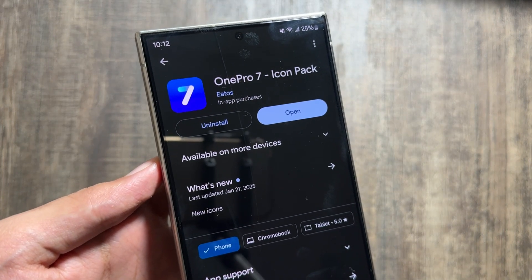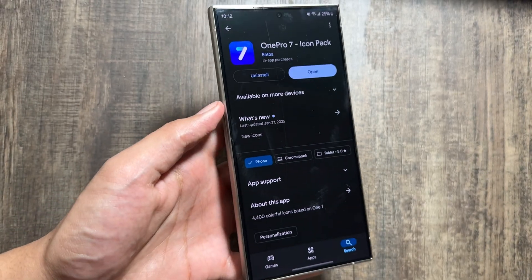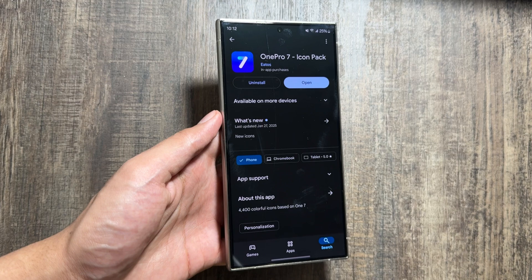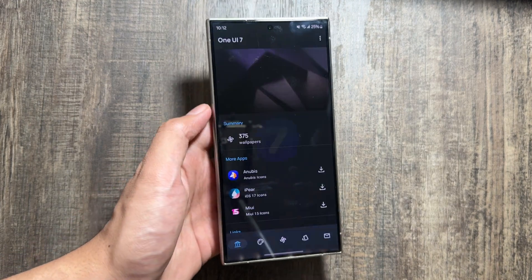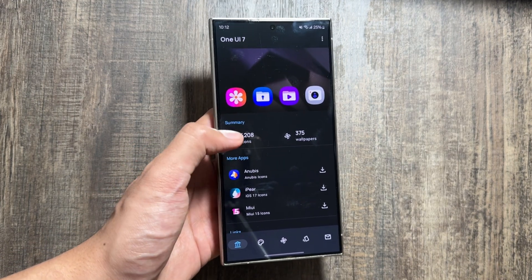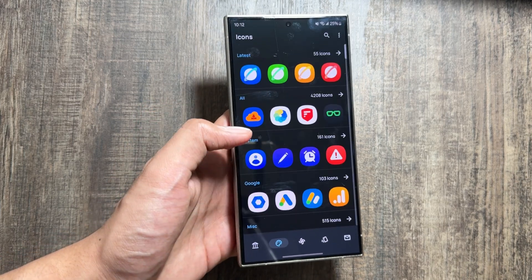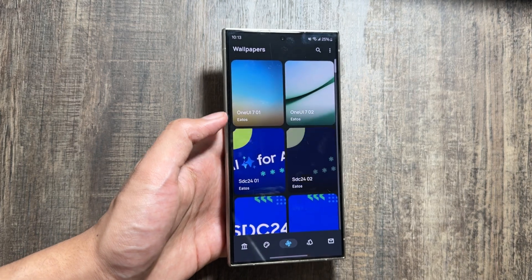For that, first of all you will have to download this application named 'One Pro 7 Icon Pack' from the Play Store. This application includes some amazing One UI 7 icons as well as some wallpapers of One UI 7 — you can see it has many wallpapers available.